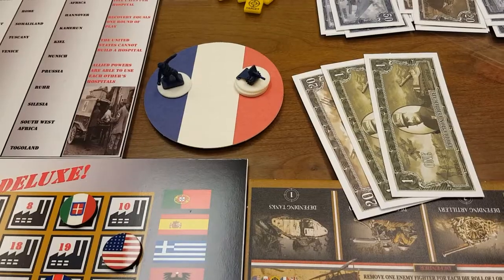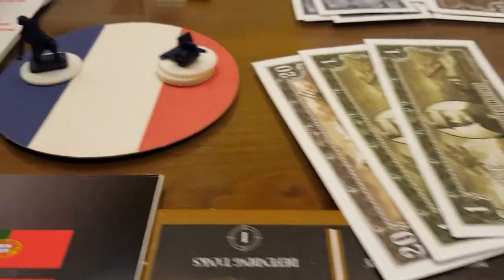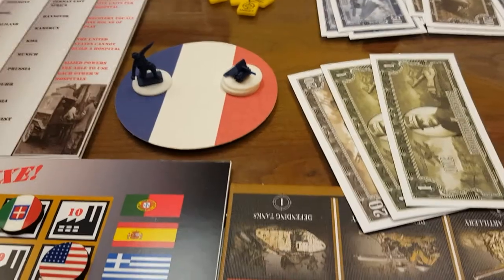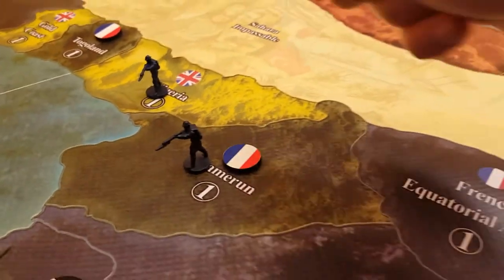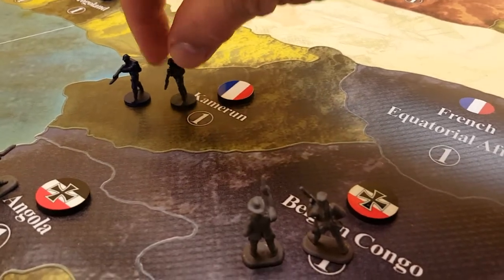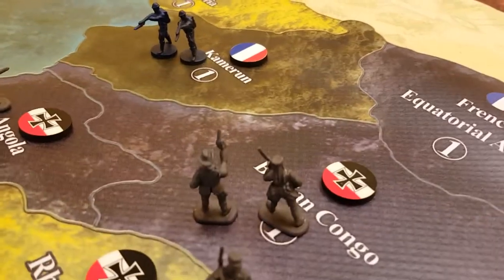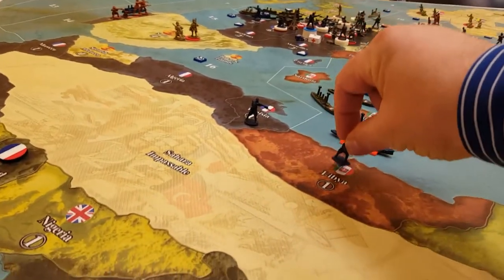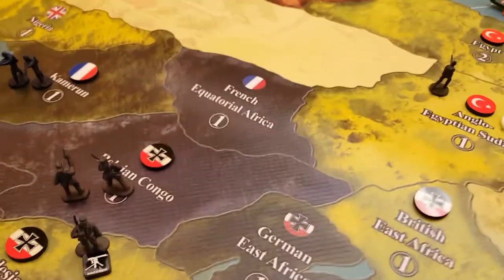France, round six. France has 22 IPC to start out with, and they will be purchasing two infantry as well as four artillery — a total of 22 IPC. In Africa, France is moving one infantry from British Nigeria to join forces with additional French infantry in Cameroon, where they'll be making a stand against the Germans. The two French infantry in Tunisia are moving to Libya. That'll be it for Africa.